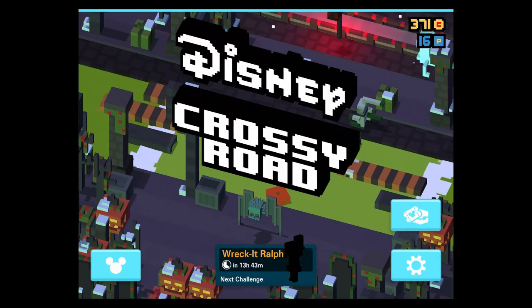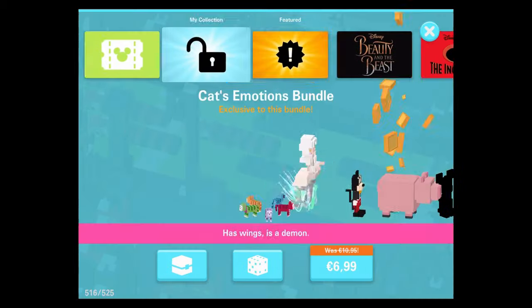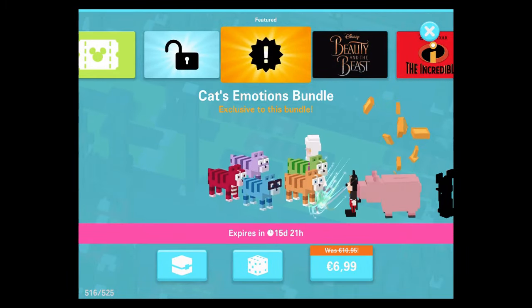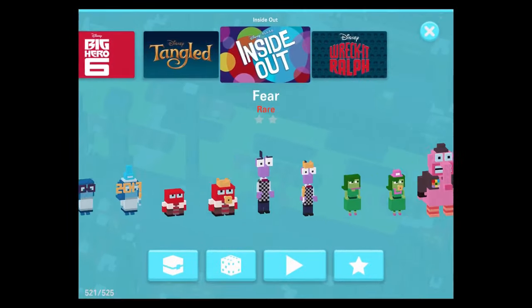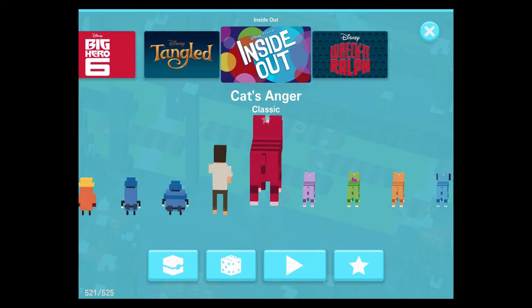Hey guys and welcome back to my new Disney Crossy Road video. Today I'm going to show you a gameplay video of all the cats emotions in action. You probably have noticed it already — we got a new bundle, the cats emotions bundle. It costs $6.99 and we will take a look at it right now. Now we start with Cats Anger.